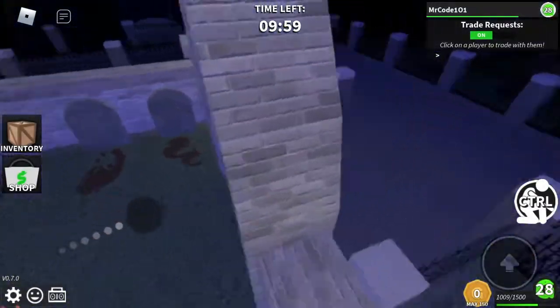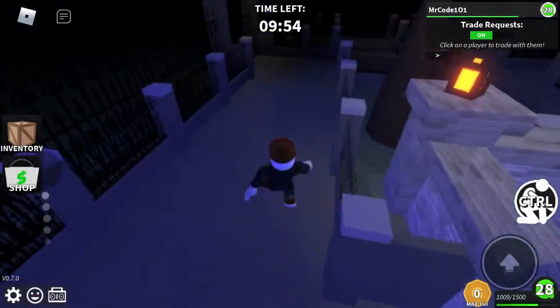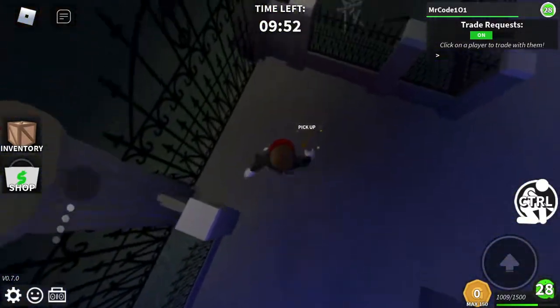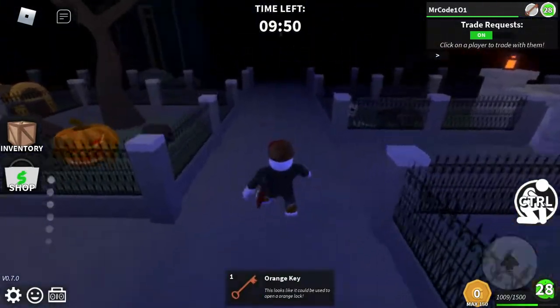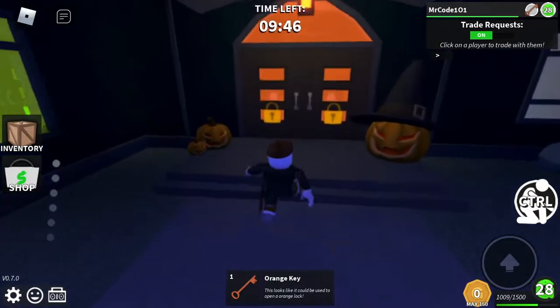You spawn in a few random places — you spawn here or over here. You start off with the orange key. What you want to do is walk up to this house over here and use it.